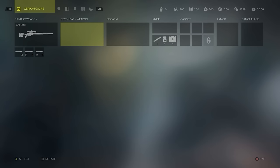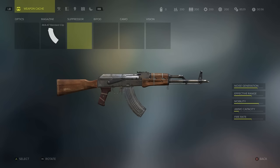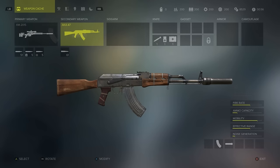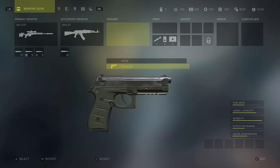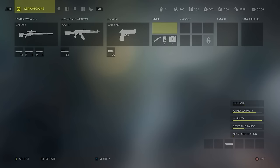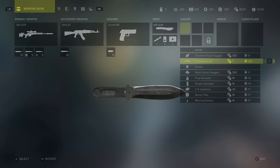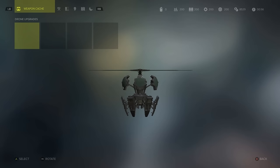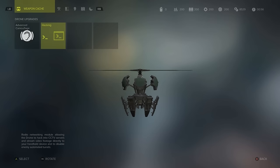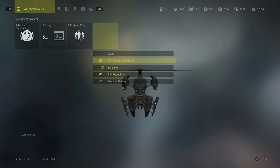Now we're going to take a secondary weapon, an AK-47, put a silencer on it, and grab a sidearm — the Garrett M9, also silenced. We grab a knife and go to the gadget section. The most important thing here is the drone, which is going to be our best recon tool. We're going to modify it, put a hacking mod in it, making it very useful in this mission.